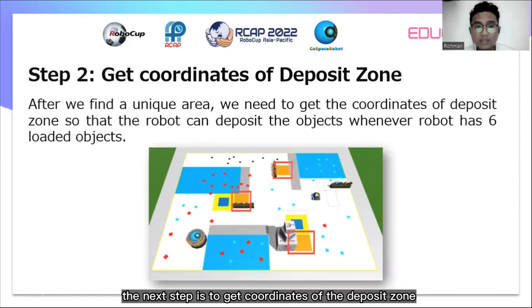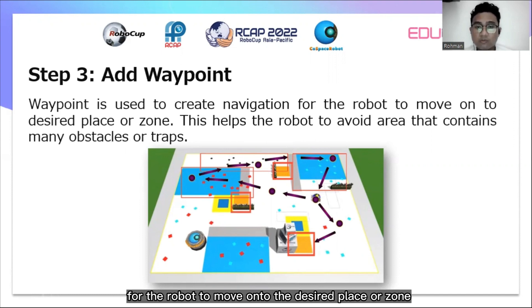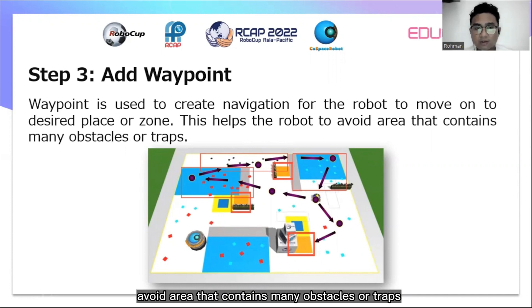The next step is to get the coordinates of the deposit zone. After we find a unique area, we need to get the coordinates of the deposit zone, so that the robot can deposit the objects whenever it has 6 loaded objects. The third step is to add waypoints. Waypoints are used to create navigation for the robot to move to the desired place or zone, and help the robot avoid areas that contain many obstacles or tracks.